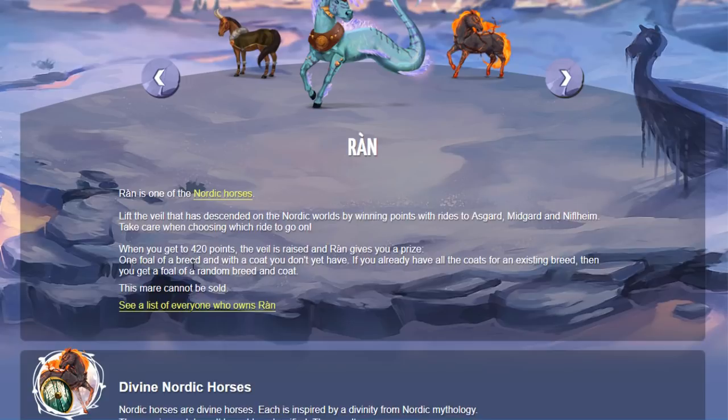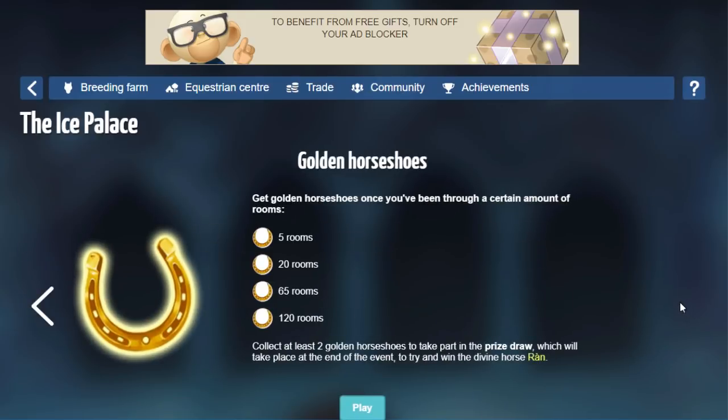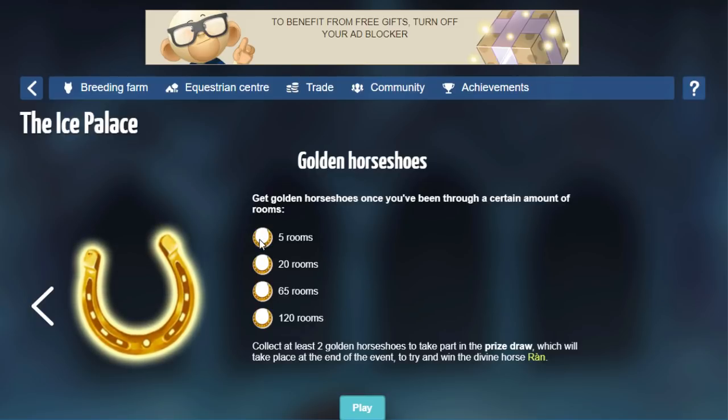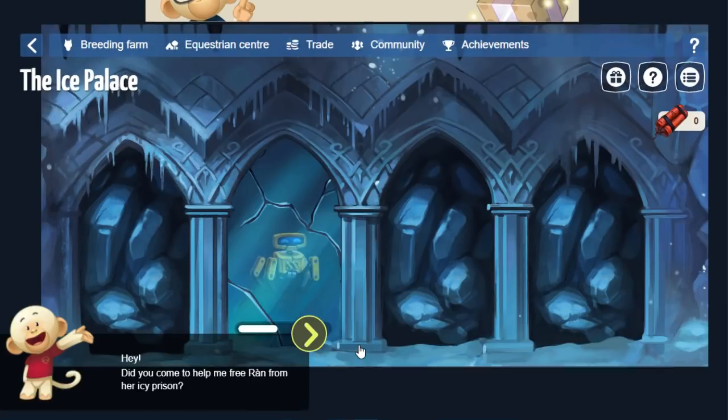This will just be a rolling gene foundation foal — it's not going to be a skiller with loads of skills and high GP or anything. It's basically the same perk as one of the Prehistoric Divine horses we have. That's the new Nordic Divine, and of course we have Golden Horseshoes. You have to collect at least two Golden Horseshoes to take part in the prize draw at the end of the event. The first Golden Horseshoe is gained after you get through five rooms, the second after 20 rooms, then 65 rooms for the third, and the fourth at 120 rooms. Let's start the tutorial.